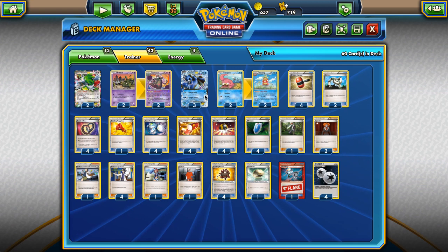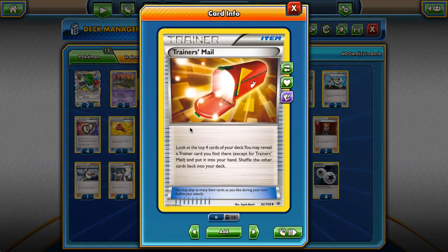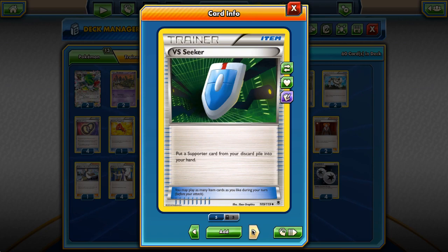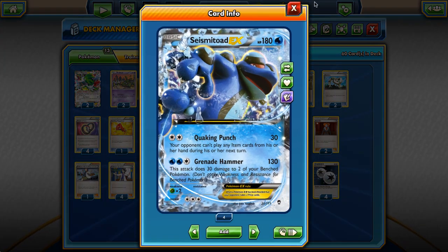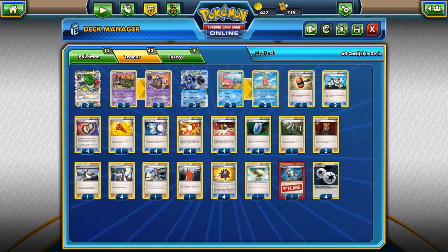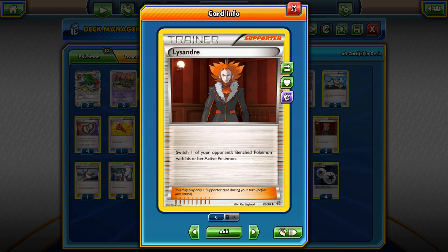We have four Super Scoop Up - really good to help us reuse our tools, heal our guys, retreat, and draw extra cards out of Shaymin. We have four Trainer's Mail to find our cards. Ultra Ball and VS Seeker of course. One AZ to heal the damage from Seismitoad-EX, discard the tool from Garbodor if we need to, help us retreat, or draw cards with Shaymin. We can Echo Arm the Float Stone back into our deck if we discard it. A couple of Lysander in here to be extra annoying as a disruption card.